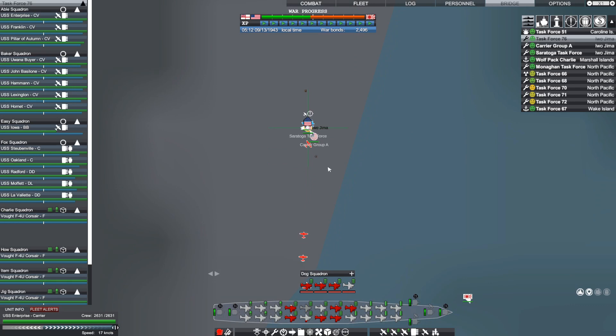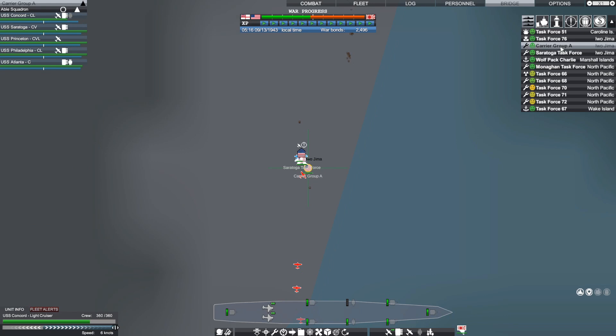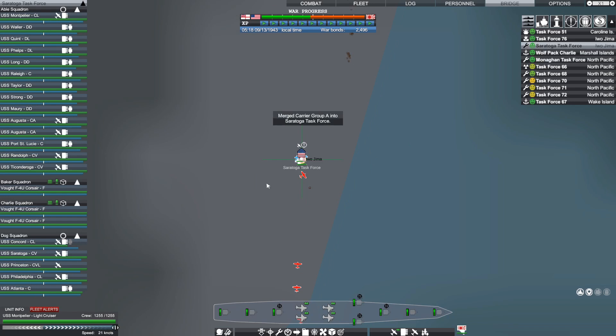Let's get Task Force 76 — that's the big one — we'll get them going in that direction. Saratoga, I think we'll leave sitting tight with their task force, as well as Carrier Group A, which we'll merge with the Saratoga task force. We're just going to make these two mammoth task forces because they're all going to be doing the same job. So we're sending out all of our fighters to say hello to these dive bombers and torpedo bombers coming in. It's interesting he didn't even bother with fighters to go out in front of them.